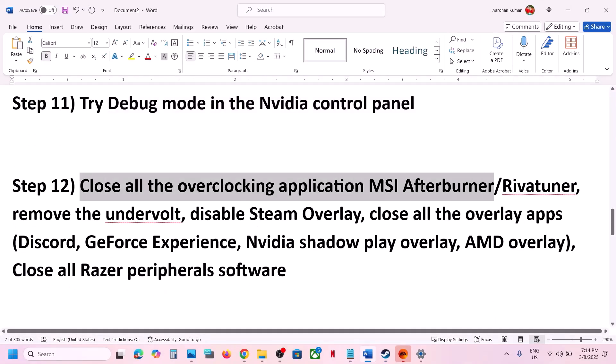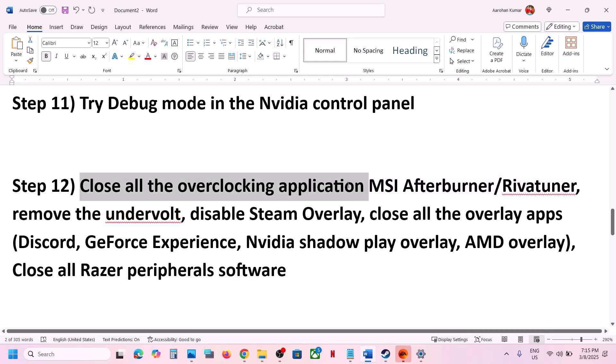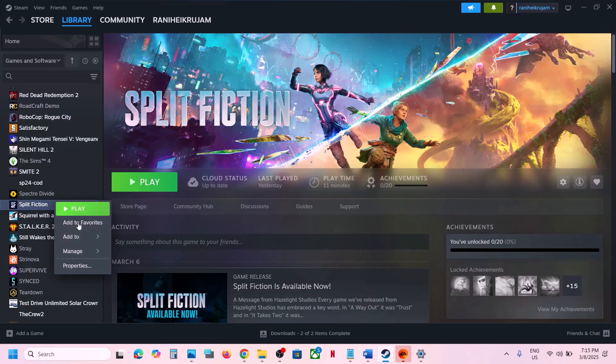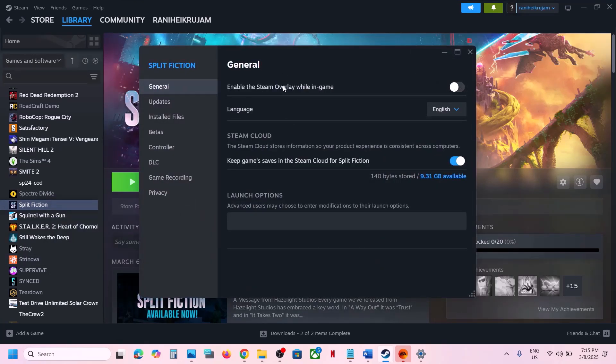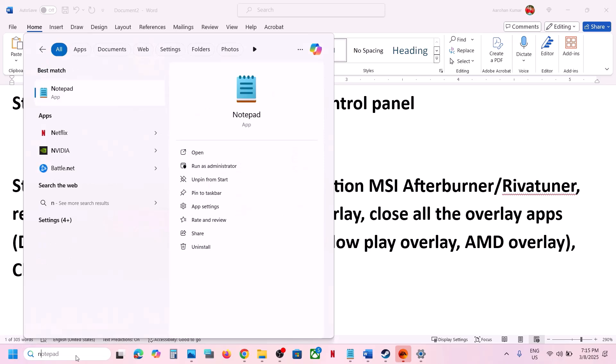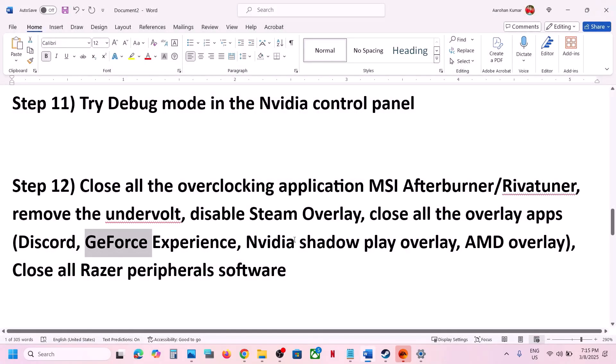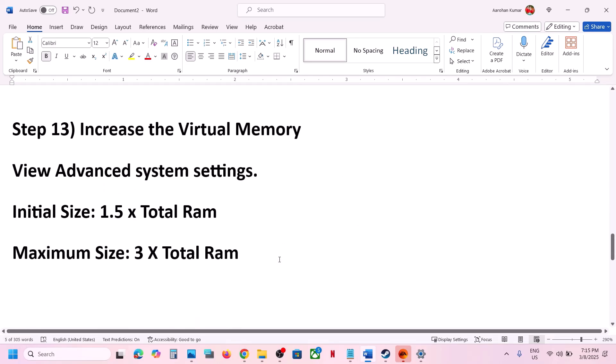The next step is to close all overclocking applications. If you have MSI Afterburner or RivaTuner running — even if hidden in the system tray — right click on MSI Afterburner and close it, right click on RivaTuner and close it. Also disable the Steam overlay: go to Steam, right click on the game, select Properties, go to the General tab, and turn off 'Enable the Steam overlay while in-game.' If you have Discord running, turn off the overlay in Discord. If you have NVIDIA App or GeForce Experience running, go to Settings and turn off the NVIDIA overlay. Close any Razer applications as well, then launch the game.